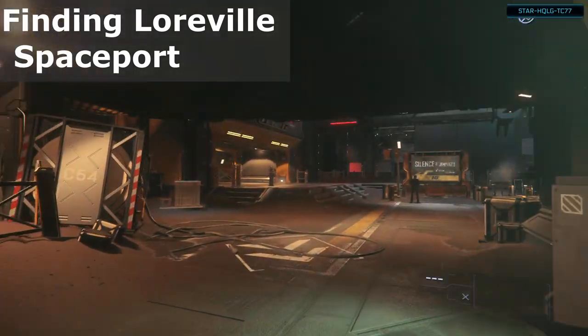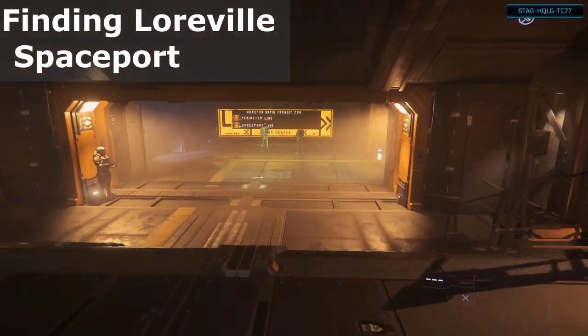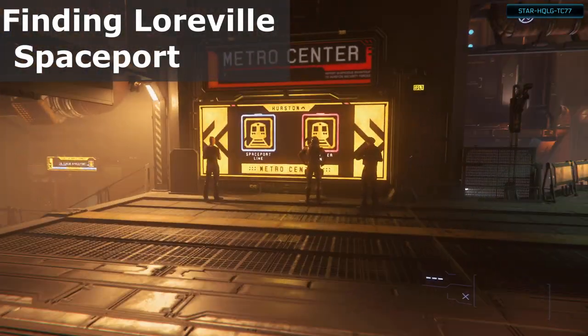Left again into the Metro Center Tunnel, make a slight right — don't go in the hospital — make a left again, and at the split make a left to the spaceport line.